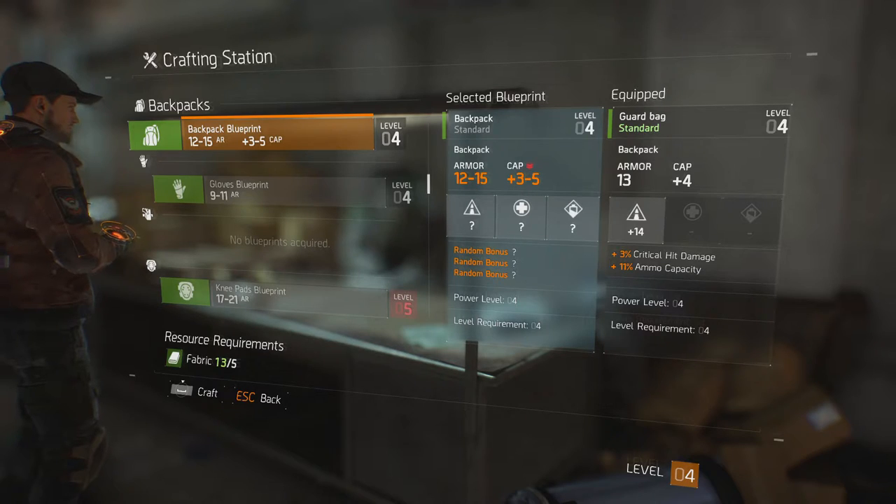That's extra capacity compared to the default carrying capacity of your character, and there's also a chance of 3 random bonuses — not all 3, you might only get 1, you might get 0, or you might get 3. So let's crack on and make something. In the bottom left is what resources you'll need to make it — I need 5, but I have 13, mainly because I've been deconstructing all my useless items. That's a piece of advice for you there.